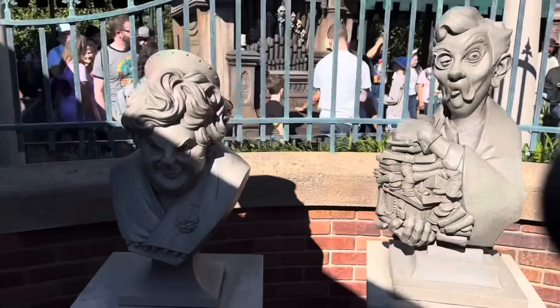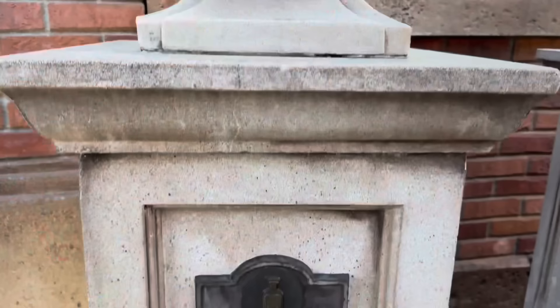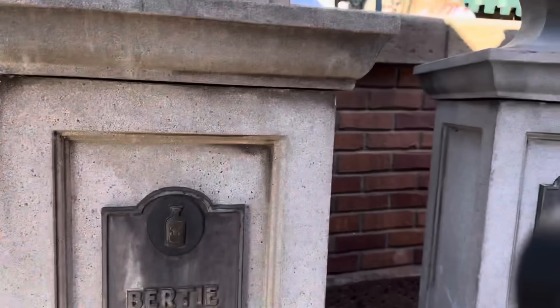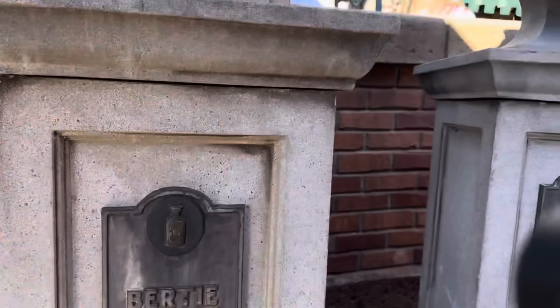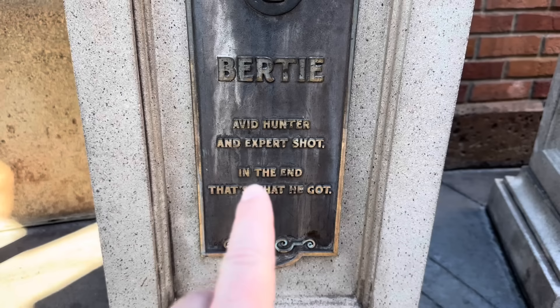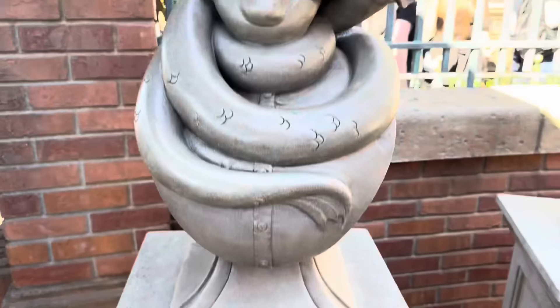If you look over here you see Birdie, and what does Birdie have? He's got a poison bottle. Birdie is the one that killed Uncle Jacob. But if you keep reading, the mystery gets deeper — 'Birdie, an avid hunter and expert shot — in the end, that's what he got.' So somebody shot and killed Birdie, because now he had control of the Haunted Mansion. Who killed Birdie?